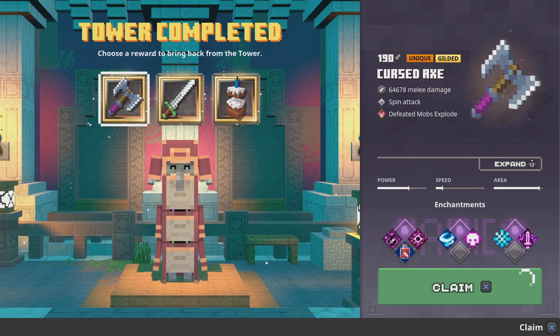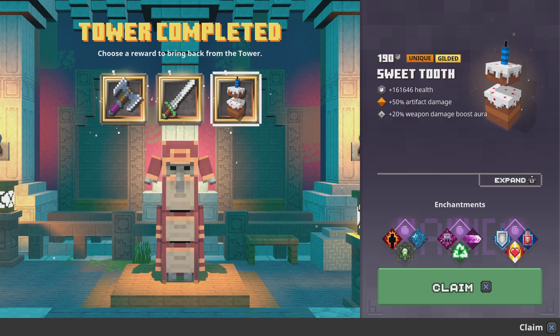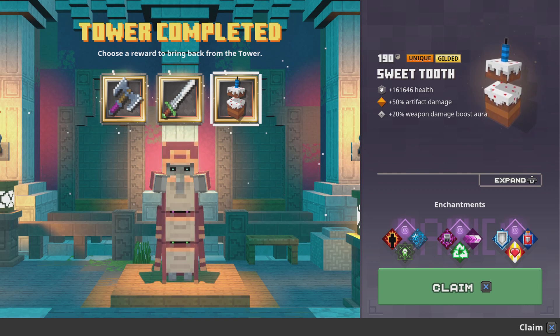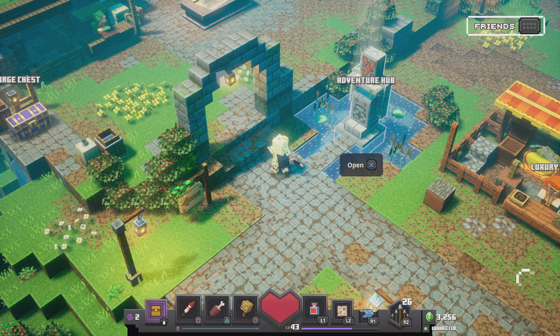As you can see on my screen, tower completed — so it's not a mission or whatever, it's the actual tower with 190 gear power and increased stats by a whole mile. But these are not the typical rewards you'd get for completing all 30 floors. Now I press my left trigger because that's my map, and then I press circle.